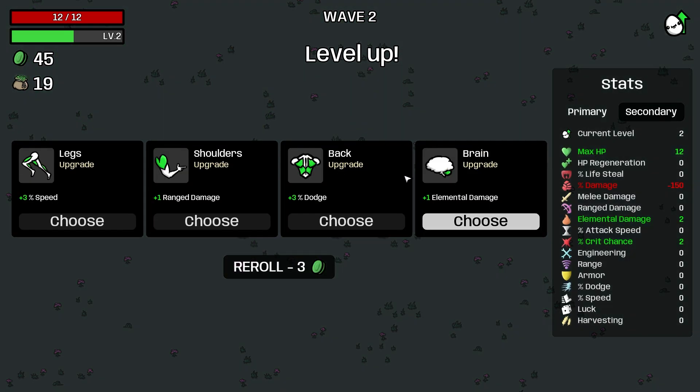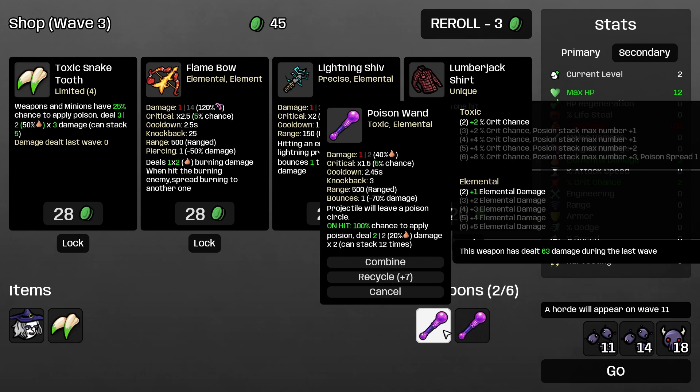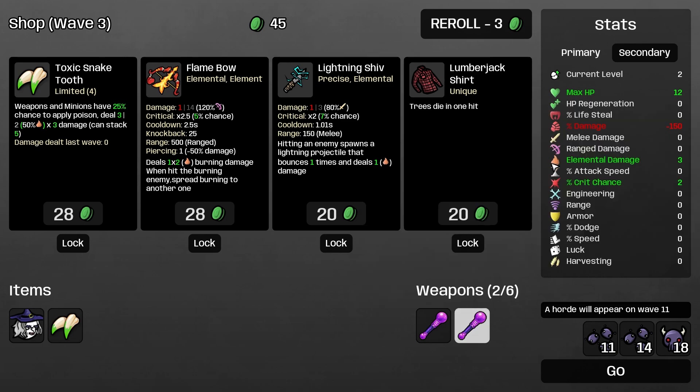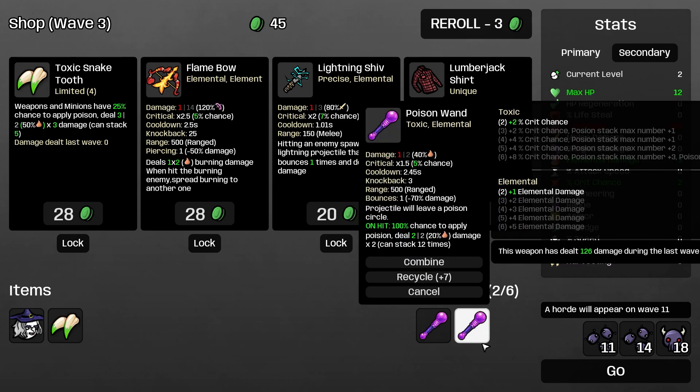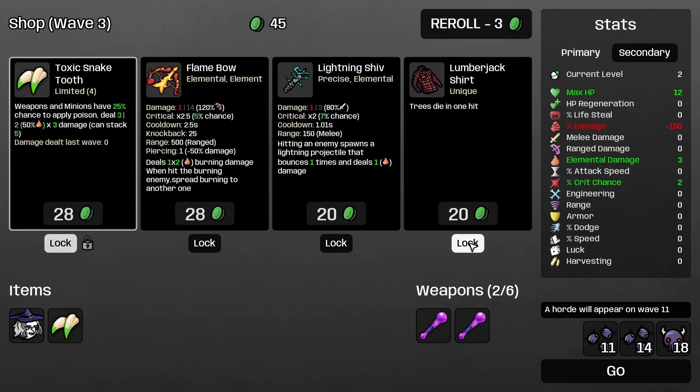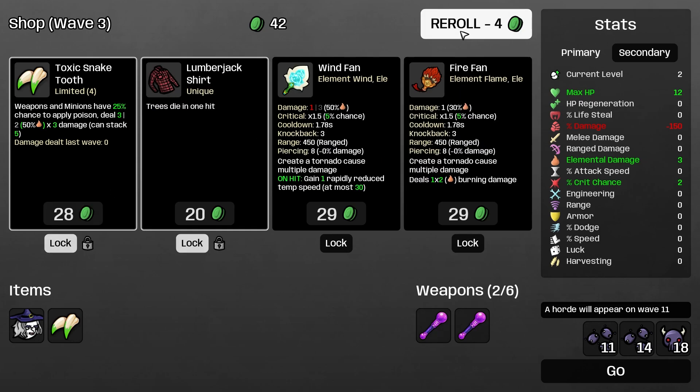We're going to take more elemental damage. I guess that's not going to increase our base damage because our percent is so low, but it is going to increase our DoT damage. Let's lock the toxic snake tooth and see if we can grab another one of these poison ones.